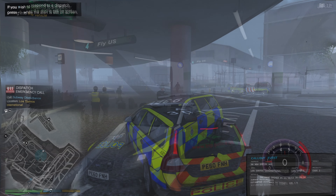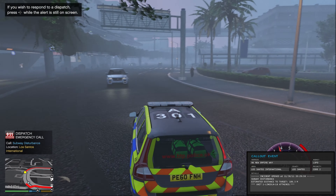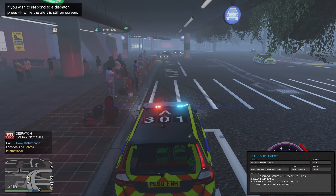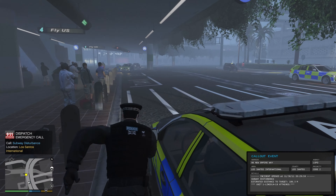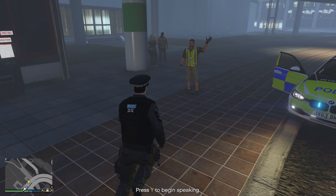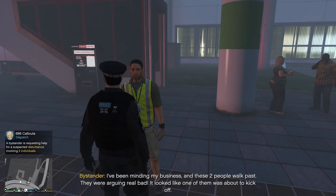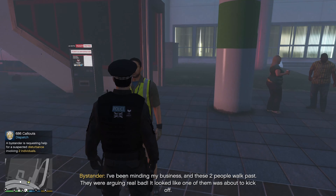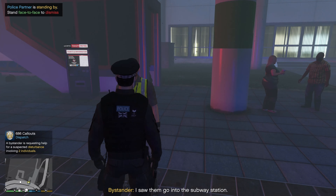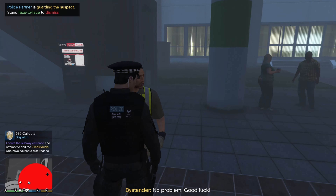We're going to get back on call. We've got a disturbance to the subway — the tubes. There's a guy who immediately calls over. We don't need guns, I don't think. Let's speak to this person. They say: 'I was minding my business and these two people walked past, arguing really bad — one of them was about to kick off. I saw them go into the subway station.' Sounds like a place to start — thank you.